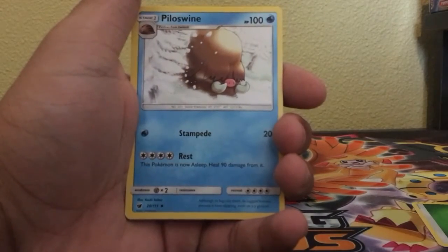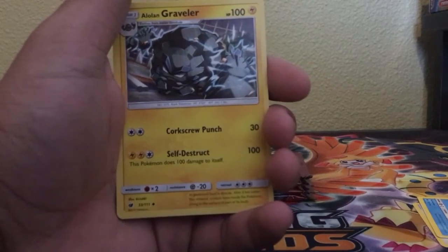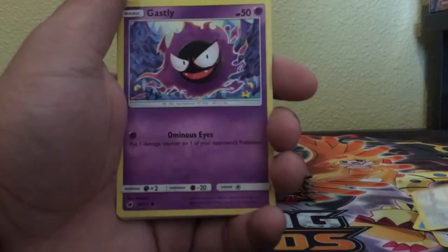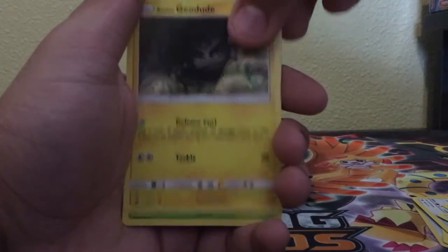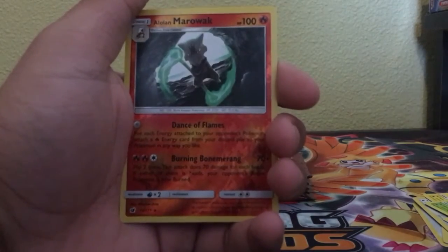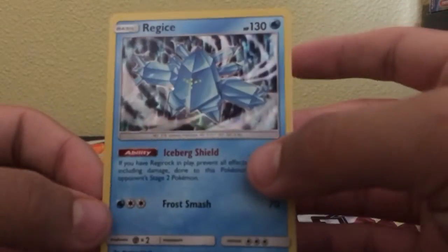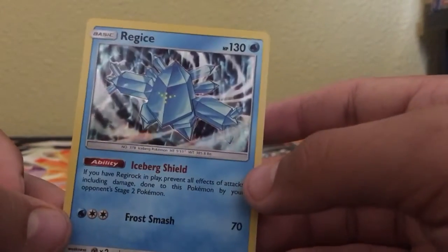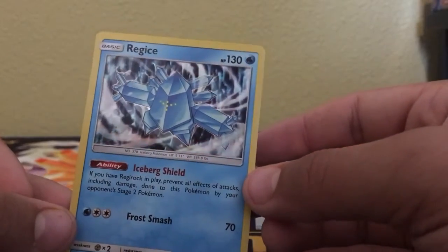So we got a green energy, a Pinsir, a Swine. Say hello to Cutiefly back here. We got an Alolan Graveler, Diggersby, Gastly, and Aaron. Alolan Geodude, Weedle, Skiddo. A reverse of an Alolan Marowak. And our rare is a holo — Regice! That is a sick card. That is a win in my book. We got a holo — that is a very nice card to get right there.